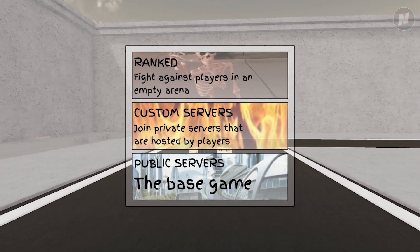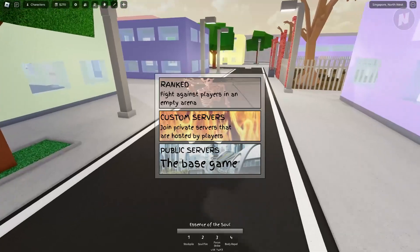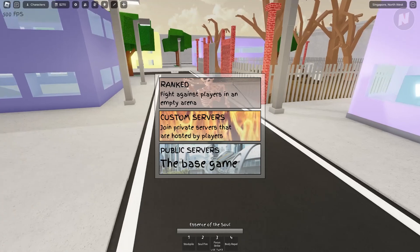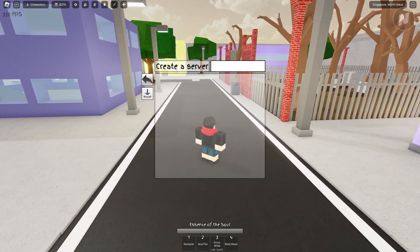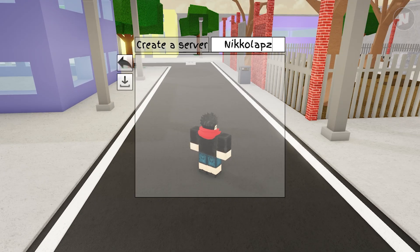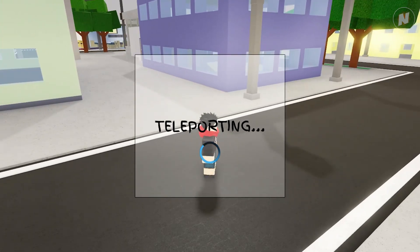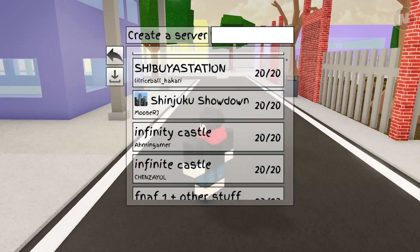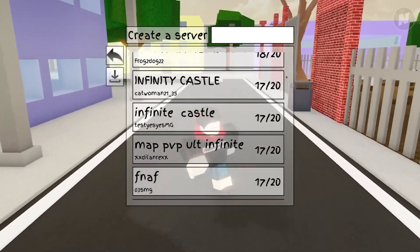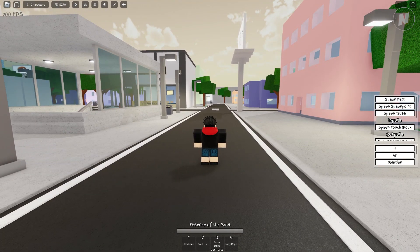They also added a new organized game mode system. It's very self-explanatory — Rank, when you click it, teleports you to the lobby. Public Server is the actual battleground game you normally play when you join the server. Custom Server allows you to create your own custom server. You can also join other people's servers by clicking on the list that loads up with different servers people created.